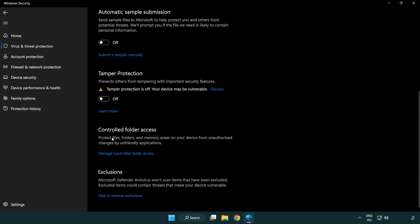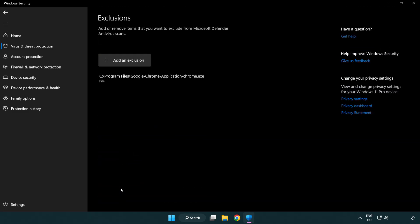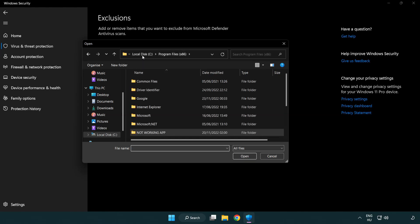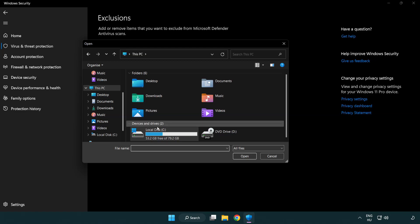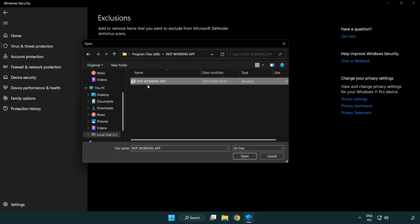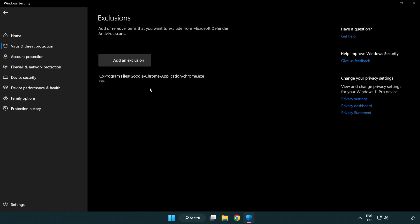Scroll down and click Add or Remove Exclusions. Add an exclusion — try File and Folder. Find your not-working application, select it and click Open. Close the window.